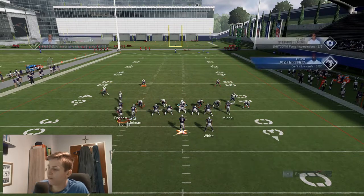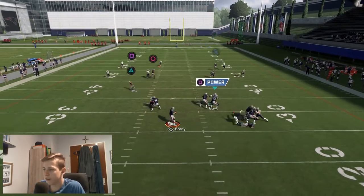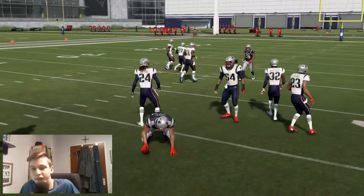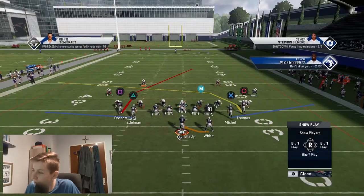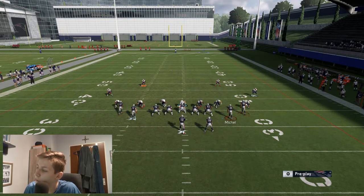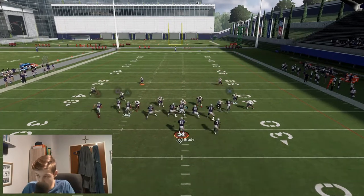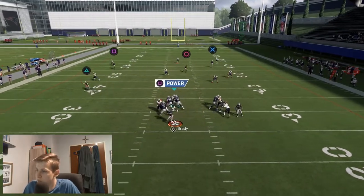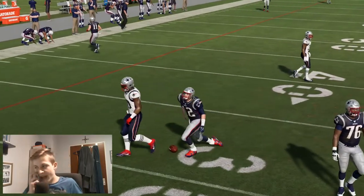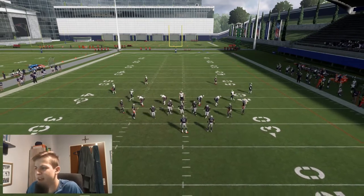Trust me, this formation is really good. Bench Switch has a really nice way of attacking Cover 3 with this setup — you want to make the read between the zig and the post route. Catch that with a possession catch — really important, never ever try to RAC that, it's too risky. It's either going to get knocked out, or the defender is going to hit-stick and make you cough the ball up. Don't be like me — be a good Madden player.